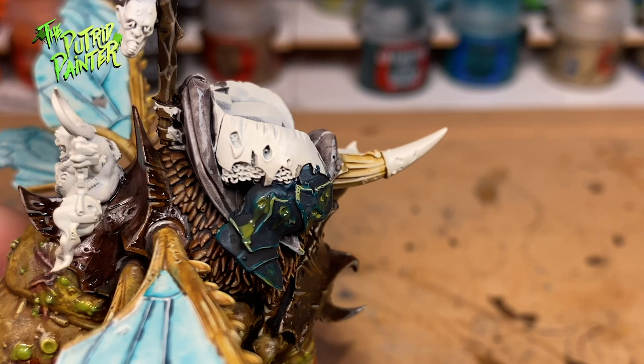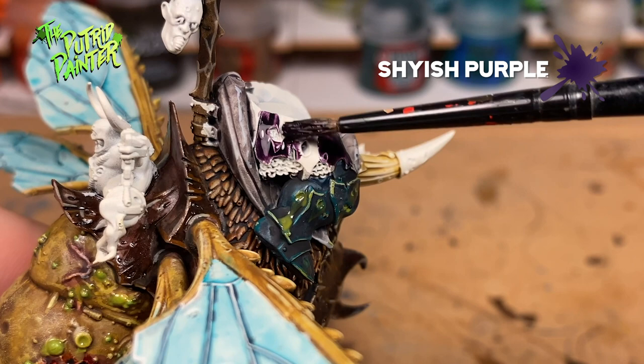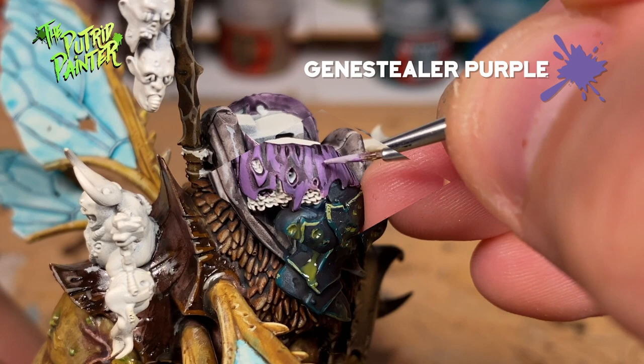The tabards and skirts of the Rotbringers are purple in my army. First I base coat them with Shyish Purple. Next I layer Genestealer Purple to even out the color. And lastly I highlight the cloth with Slaanesh Grey.